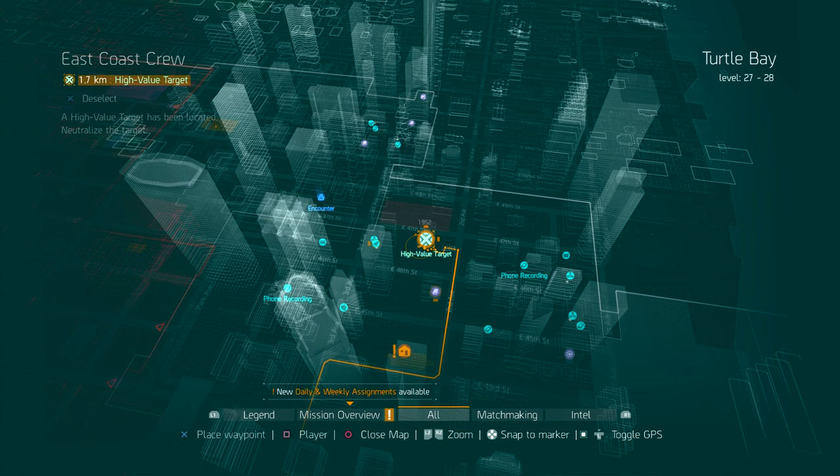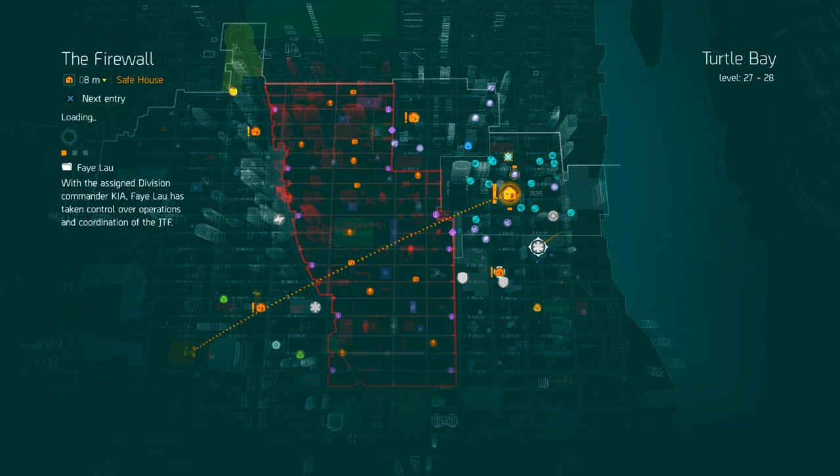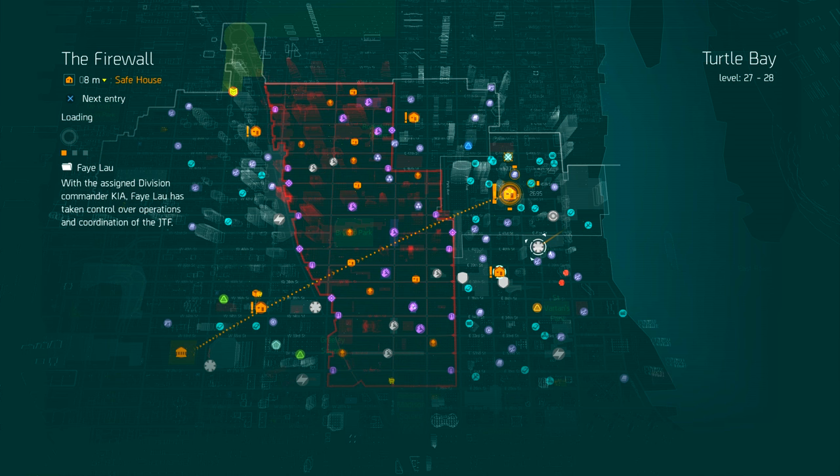Today we'll be showing off the new search and destroy missions that are available at every single safe house in the PVE mode, as well as the new daily and weekly high value targets. These are repeatable missions that will grant you Phoenix credits, high end and set gear, as well as a new form of pseudo-currency known as target intel.